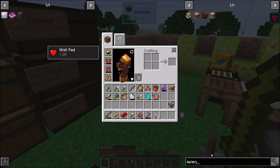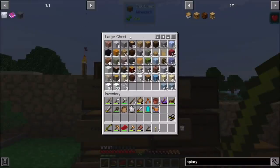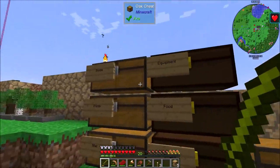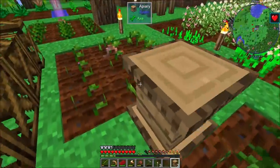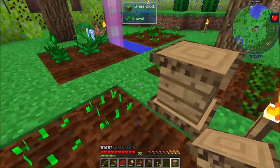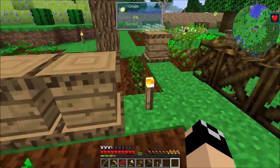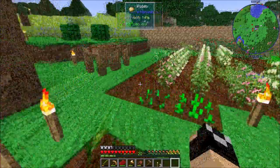Now that we've got our crops kind of situated, we're gonna make up some apiaries — just a bit of wood, which I should have plenty of. I can use Greatwood for this, yes. We'll go ahead and get five apiaries; that'll be good for starting out. I'll probably end up getting more later. We'll put these down and then take our bees — you can have 64 bees in here, but you might as well just start with one because they're going to add additional bees and honeycombs as time goes on.